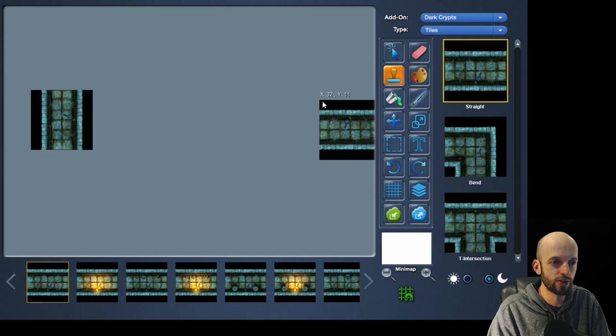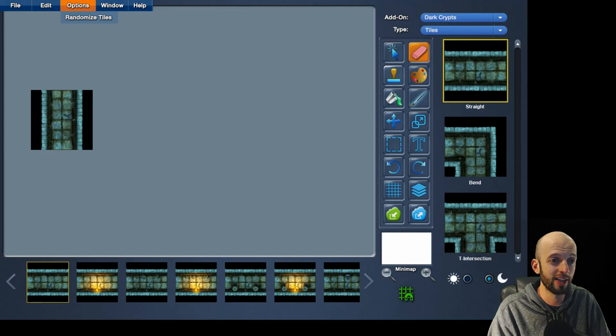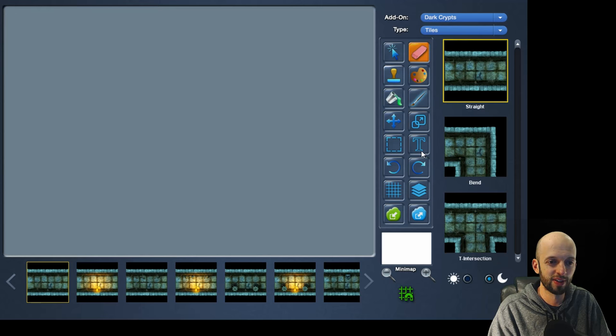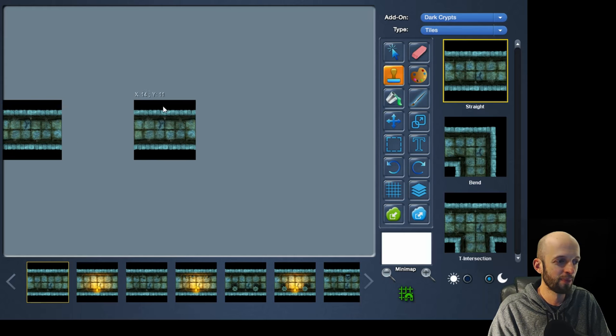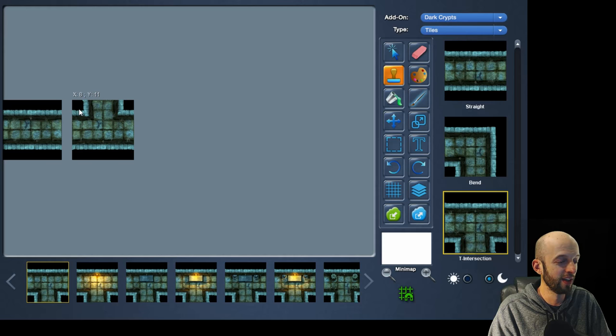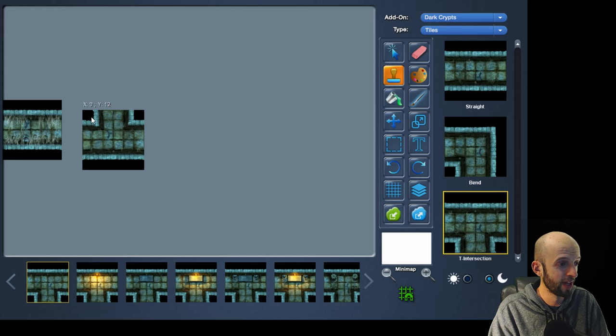Is there an undo button? Let's try edit — nope, menu is not yet enabled. Okay, erase doesn't work either, so we'll go file, new and start over. Yeah, the prototype is pretty frustrating. Alright, we've got the stamp tool — we'll put this right here, that's going to be our entrance.